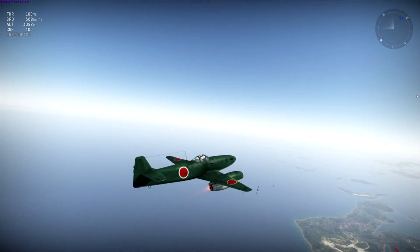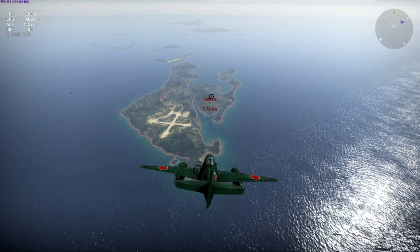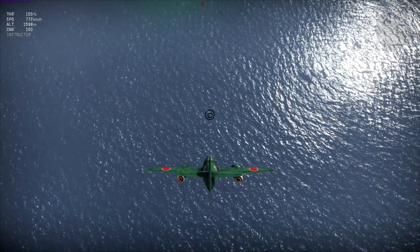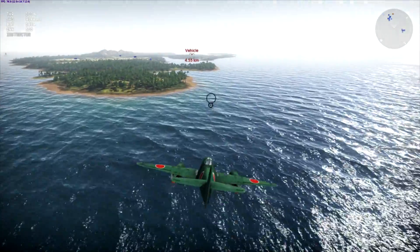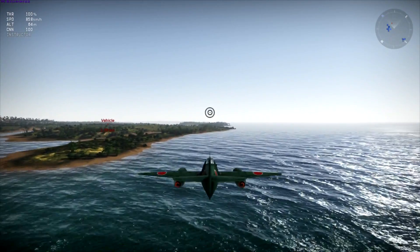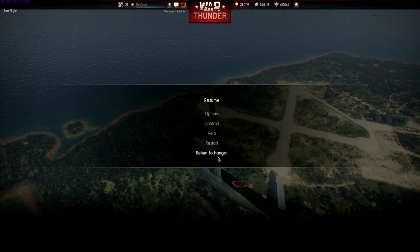Speeding up to 400 kilometers an hour, then going for the dive. Wow - I thought it'd be breaking up right now. It has decent dive characteristics - not bad at all. Full G pitch - 10 Gs full! This plane might not be as bad as I thought on paper. Alright, so that's the Nika - the Me-262 Japanese edition.